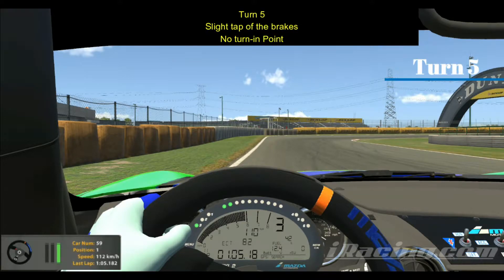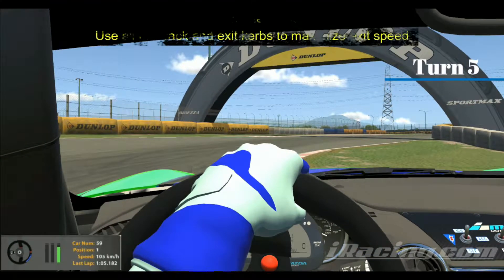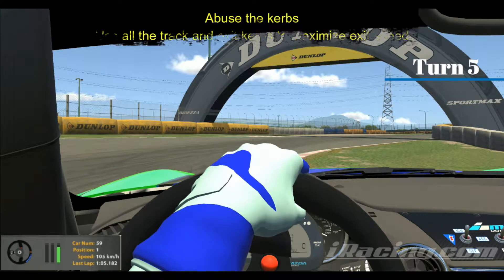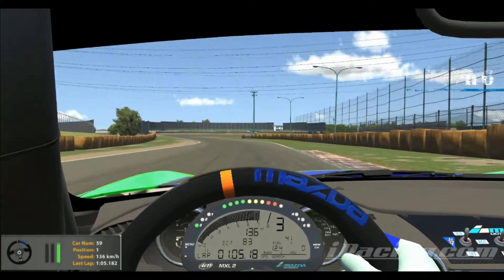Turn five: just a slight tap of the brakes, and there isn't a turning point, so you'll want to practice this combo quite a bit. As you get going through the corner, you want to abuse the curbs quite a bit using the right tyres, and use all the track and exit curbs to maximize exit speed as well, as we head towards turn eight.